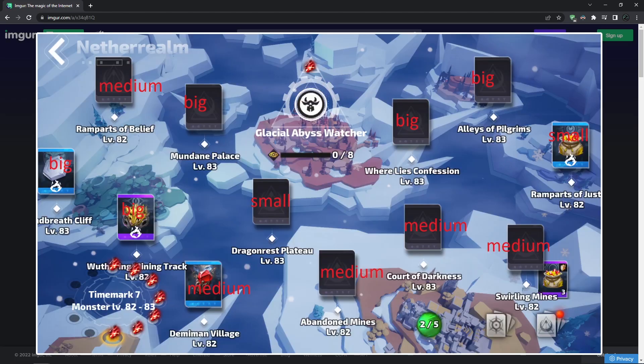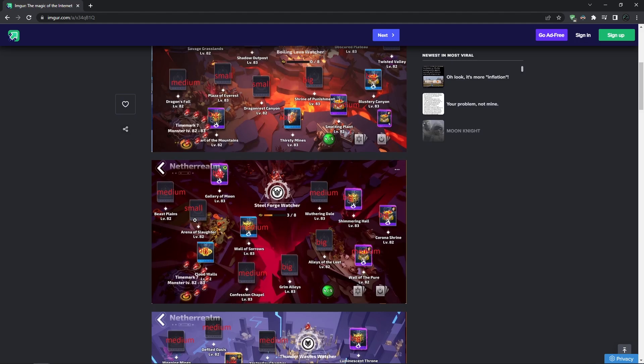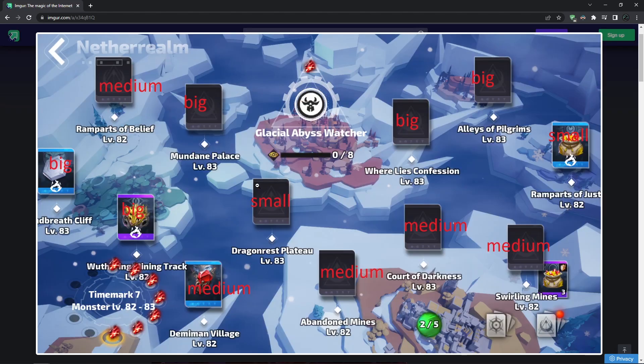The last zone is Glacier Abyss. In this zone, Alleys of Pilgrims is in my opinion the biggest map, and the smallest is Dragon Resplato. Similar to Steelfort, there are only one or two small maps here and they're not super small, but there's nothing else to choose from.